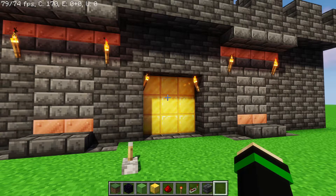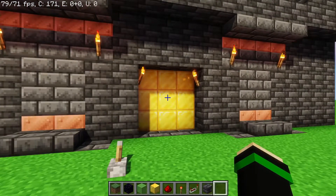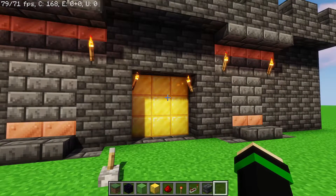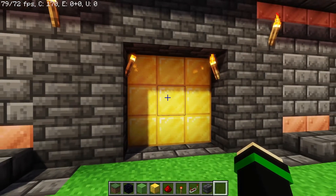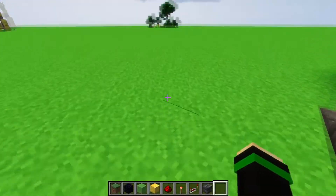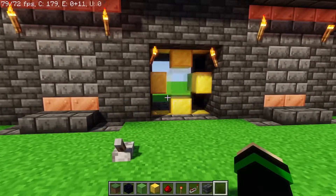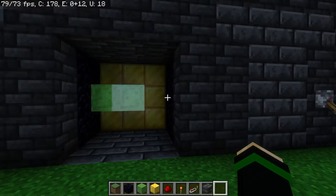Welcome back to another episode of Redstone Engineering. This video is going to go over how to make a 3x3 redstone door. This design is a little bit more chunky than some of the other designs, but it operates a lot faster. Something I find really annoying with these 3x3 doors is that the middle block doesn't get out of your way in time, so this design goes much quicker and also allows you to close it on the inside as well.